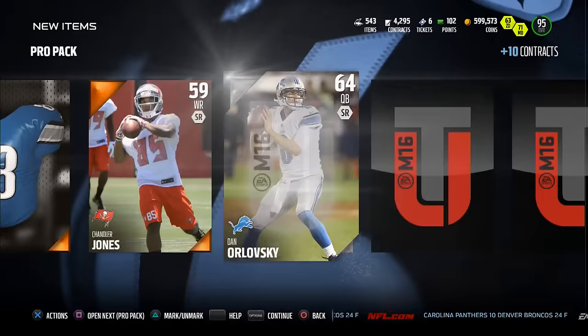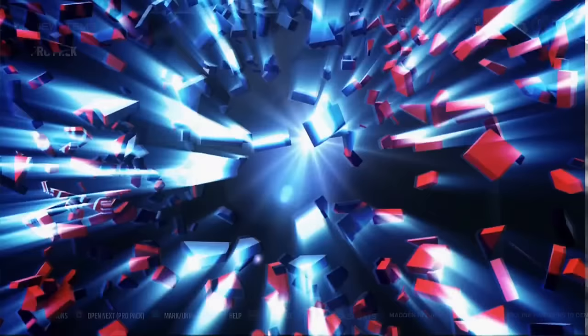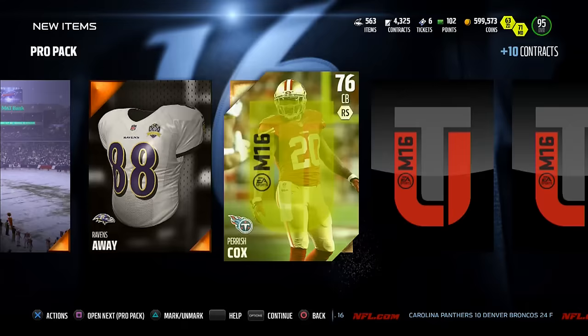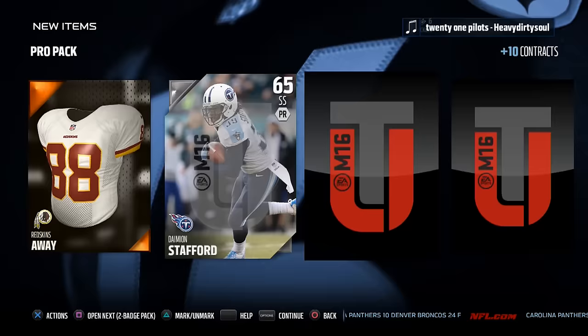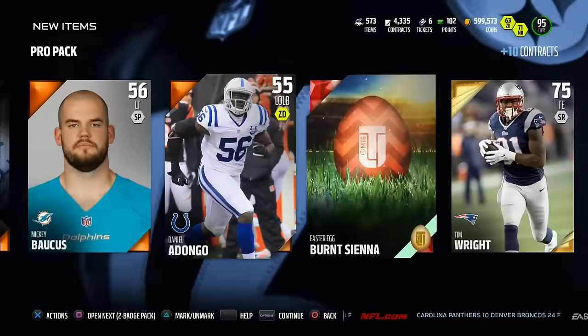I definitely made the right decision to sell that egg. I thought it was going to be a Clinton Portis, but then when I started seeing other cards come out like Rob Ninkovich, I knew right away it's going to be current players. All of these so-called rare eggs are going to be current players, so if you've got one, sell it - I don't think they're going to be worth it. Once I knew it was current players I thought maybe it could be a DeSean Jackson, but he's really only good at speed - it wasn't going to be worth it.